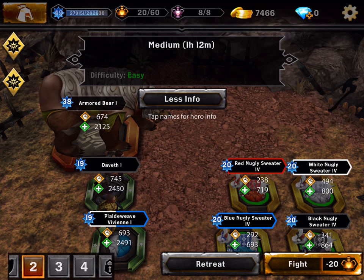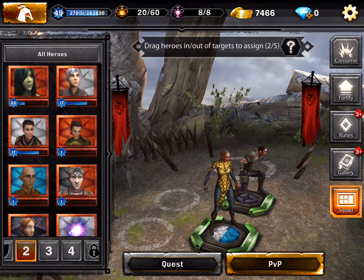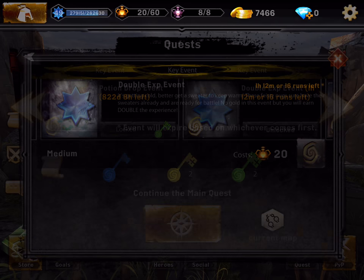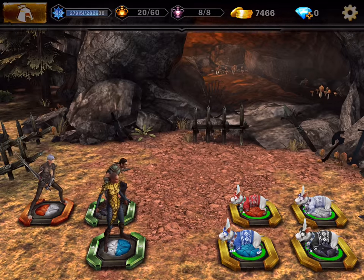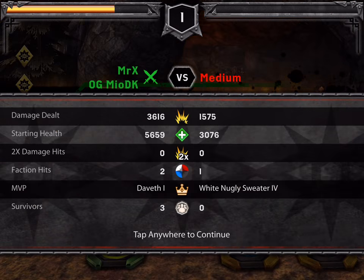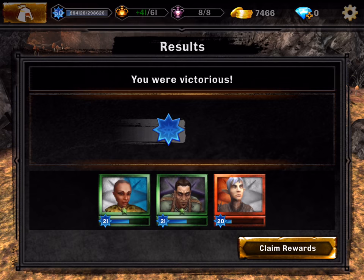Now they should be strong enough to go by themselves, but let's also put Fenris in this team. Let's go to the quest — we should survive this. Our legendaries are pretty strong with 2.5k health both of them. Destroyed, destroyed, eliminated — congratulations, we are level 50! Getting up to level 21 for the legendaries, and Fenris up to level 20.